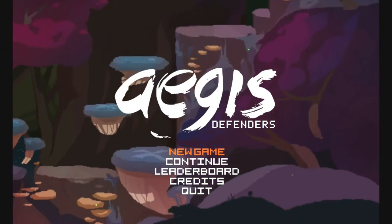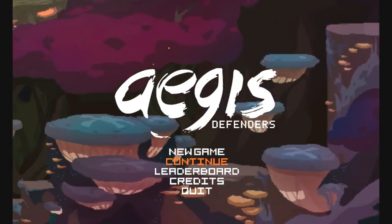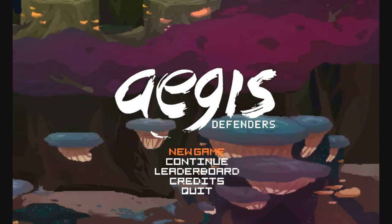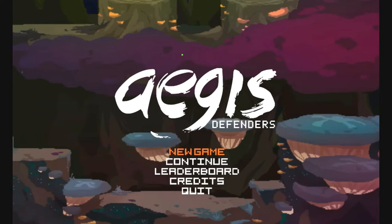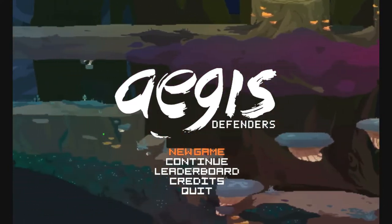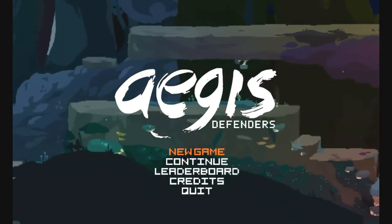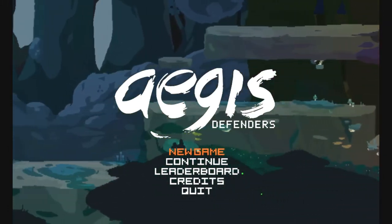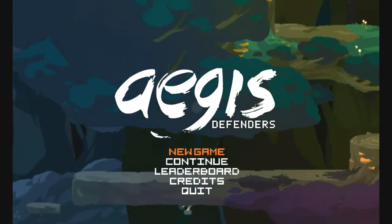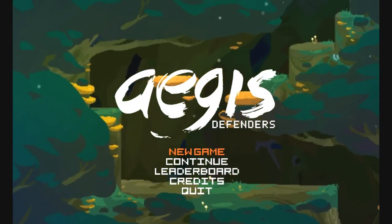Well hello there my game friends, this is your fabulous host VEKT here and today I'm gonna play a game called Aegis Defenders. It's a 16-bit tactical platformer set in a wonderful world full of magic and ancient technology, made by a developer called Guts Department. Aegis Defenders just happens to be a big Kickstarter hit that collected over 140,000 dollars.